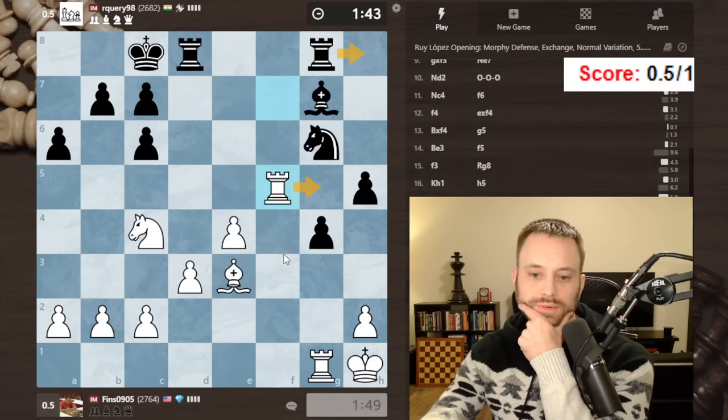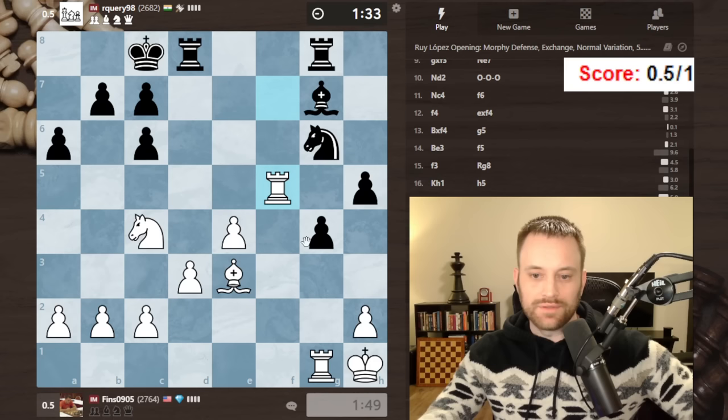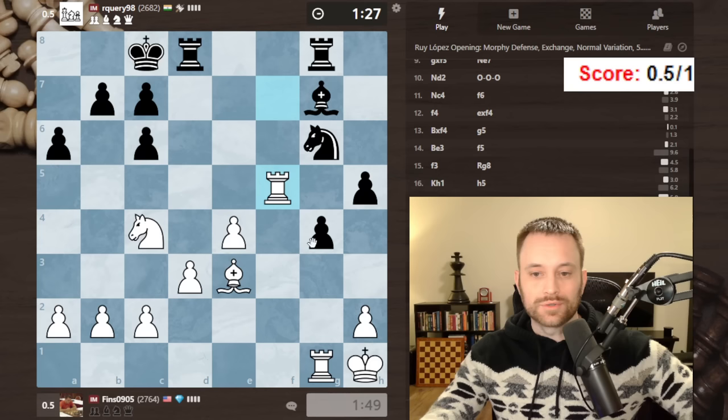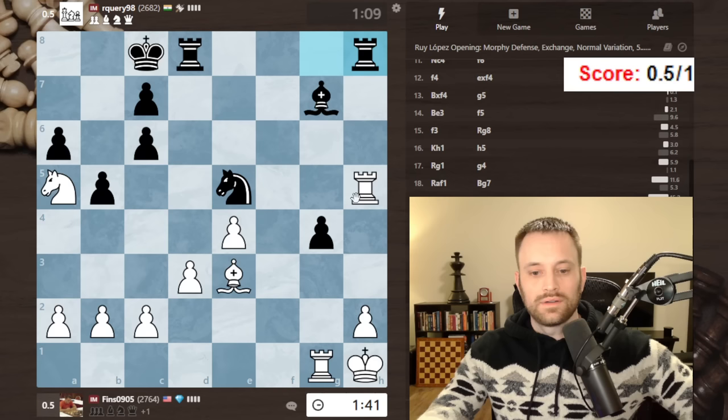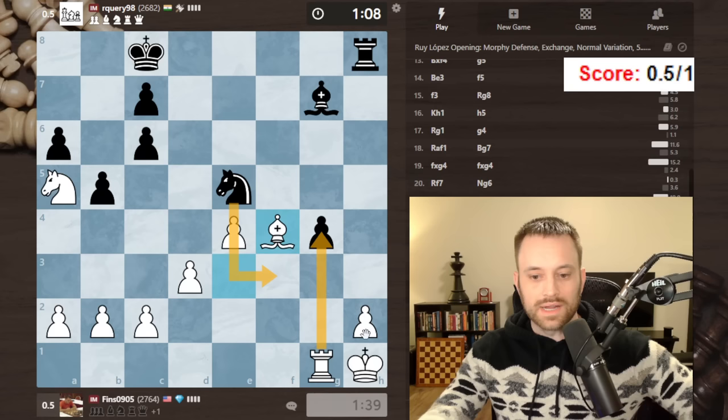Maybe they barely keep it together — rook h8, rook g5, rook h6 looks sketchy for them though. I do have a time edge. Let's play this here. G5 now — I think I take h5, start chopping those pawns. Let's take. Take, take, bishop f4 perhaps. If knight f3, it's nice that this is guarded.